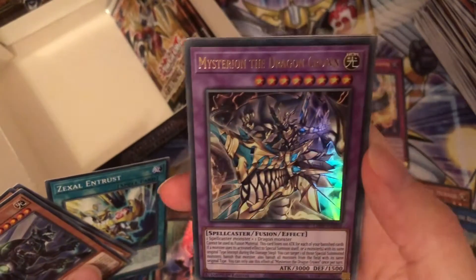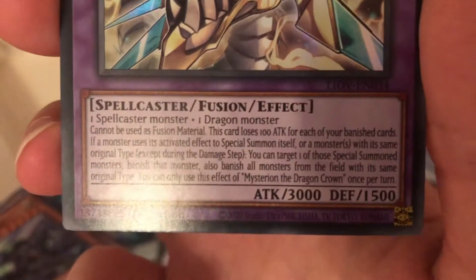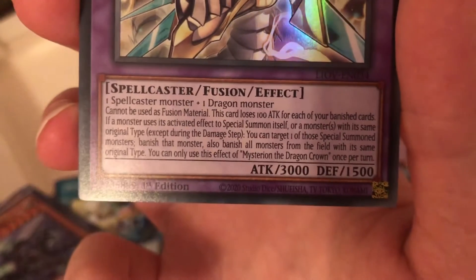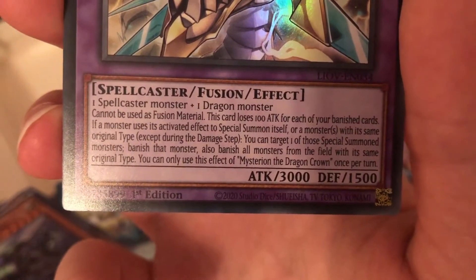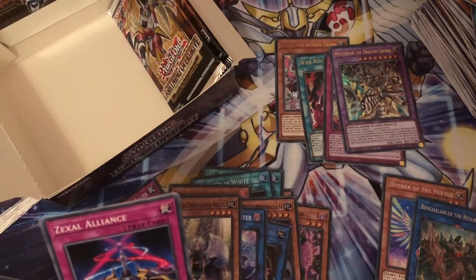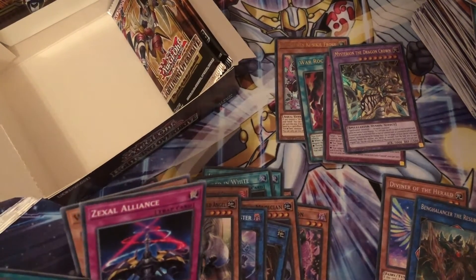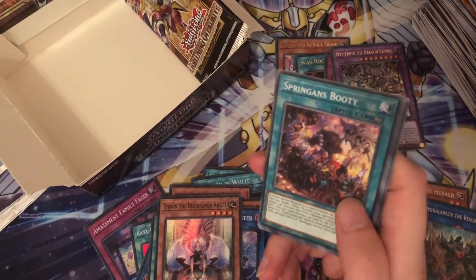There's our fourth Ultra — this is Mysterion the Dragon Crown. Okay, so this is a Spellcaster Dragon. It loses 100 ATK for each of your banished cards. Personally, the only thing I could think of that might use that, in the decks I run, is either Blue-Eyes or Dark Magician. Those are the only two decks I can think of. Oh well, Buster Blade is possible — I think Buster Blade might have a Spellcaster end, though I might be wrong.